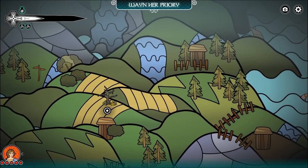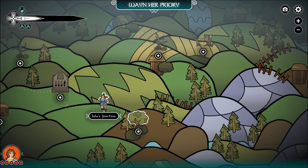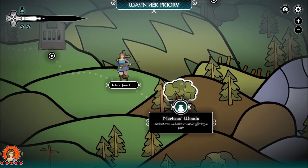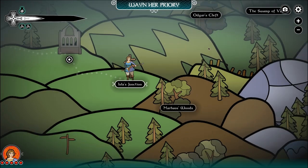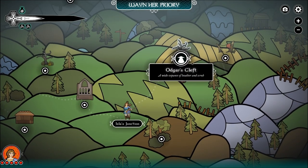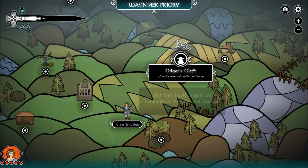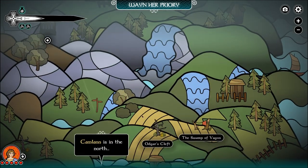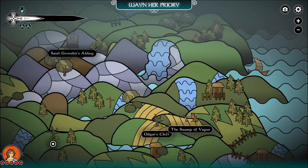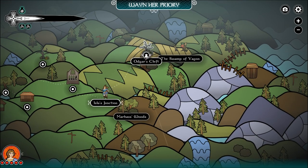We've got Odger's Cleft over there in the Swamp of Vagon, and also Mar Houses Woods — ancient trees and thick branches offer no path, which seems like a dangerous place to go. Wide expanse of heather and scrub — this heath might be somewhere I could rest for the night. We're trying to get to Camlin; that's probably the faster way. Let's go to old Odger and see what he's got for us.